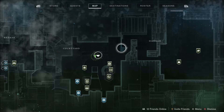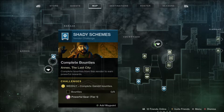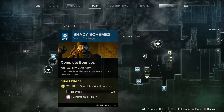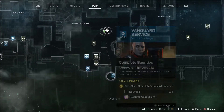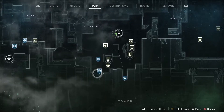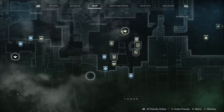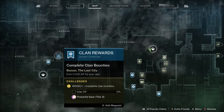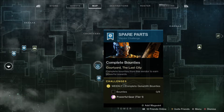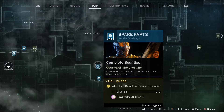Next up let's check out the Tower — all our vendors have been refreshed. First of all we've got Gambit with the Drifter and you get a powerful drop if you do eight bounties. With Zavala for strikes, again a powerful drop for eight bounties. Same with Lord Shaxx for the Crucible — a powerful drop for eight bounties. We've also got Hawthorne, so get Clan XP and level that up to 100% for a tier 2 powerful drop. And finally Banshee-44 the Gunsmith is a powerful tier 1 drop for eight bounties.